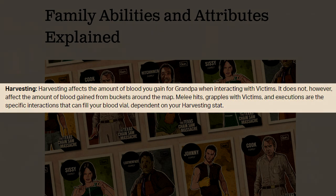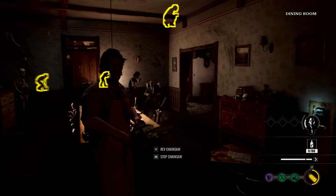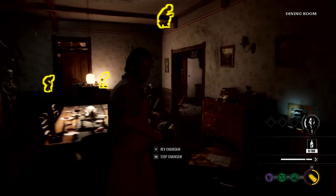Grandpa acts as a radar around the map — kind of an all-seeing eye on victims who are making noises in the area. As grandpa gets stronger, the victims will have to really slow it down and not make much noise, because everything becomes more dangerous around the whole map. If you're running around being crazy, grandpa's going to hear it and you're going to get chased a lot.